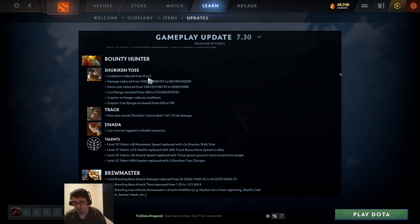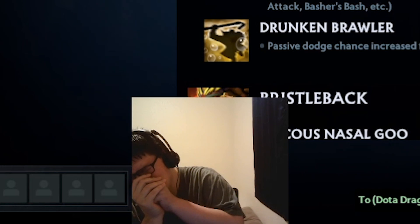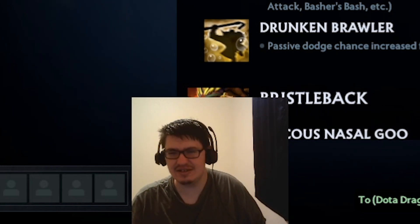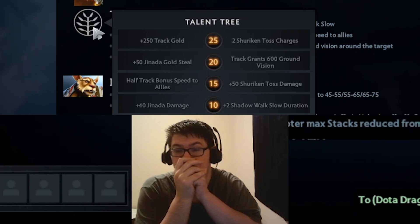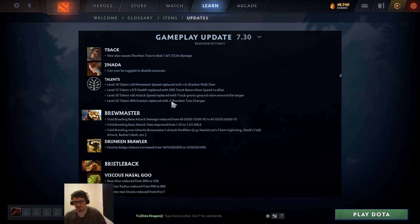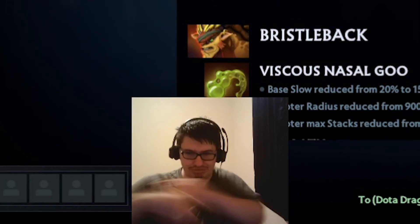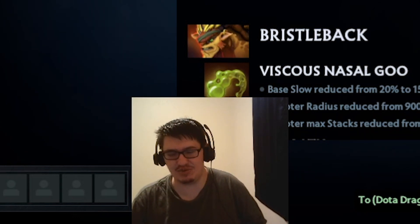It doesn't deal as big a hit but has way more uptime - you can cast it twice in 10 seconds for 100 mana to do 160 damage. Track now also causes Shuriken Toss to deal bonus damage - nice buffs to Bounty. Wait, he still has the plus 50 Shuriken Toss damage talent at level 15 and it didn't change at all? Oh shit, it does even more. 40 evasion replaced with two Shuriken Toss charges - Aghs Bounty is back with double toss Shuriken, just dealing a casual 4000 damage.